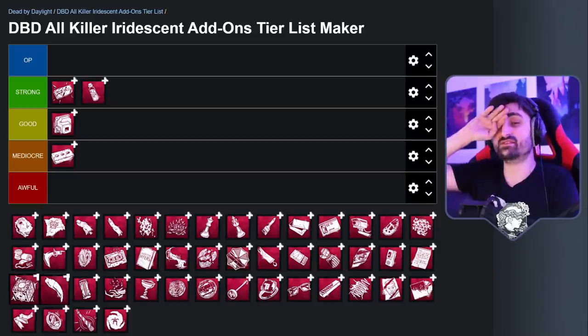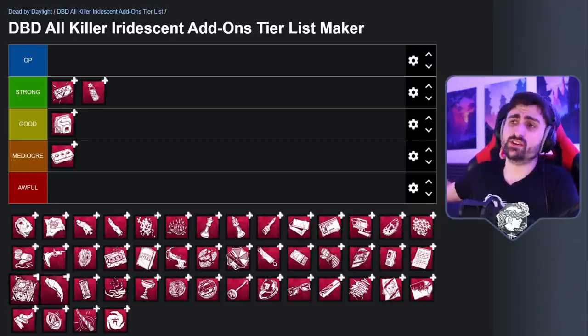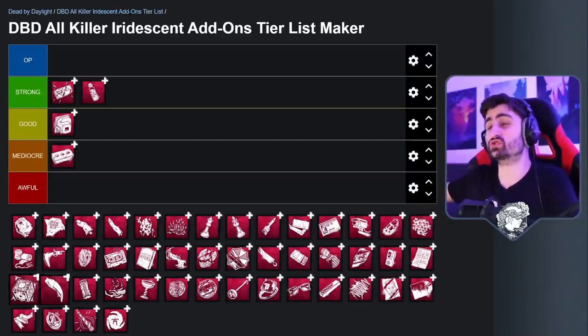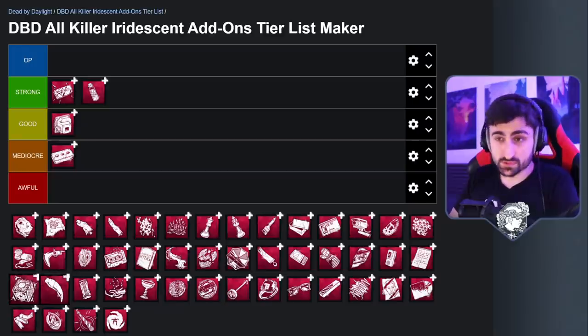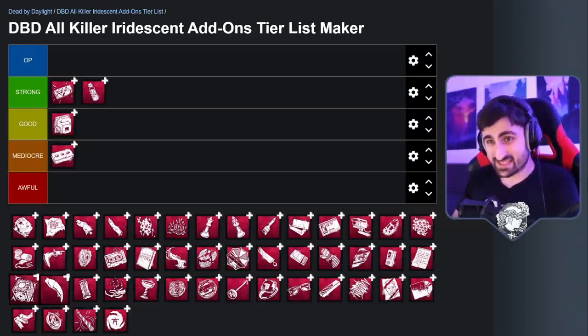Next up is the Iridescent Flesh on the Cannibal. It will allow you to immediately charge up your chainsaw again and keep going the moment you hit a survivor. It doesn't seem immediately super powerful until you learn how to use the Cannibal — then you realize this add-on is an absolute monstrosity. Really, really powerful. If you hit a survivor right as you run out of charges and there's another survivor nearby, those charges will take you so far. This add-on will let you hit multiple survivors more easily, and it will let you hit the same survivor if they have Borrowed Time. You could also down a survivor using an extra charge to make it to a pallet and break it, killing two birds with one stone. Definitely, definitely strong.